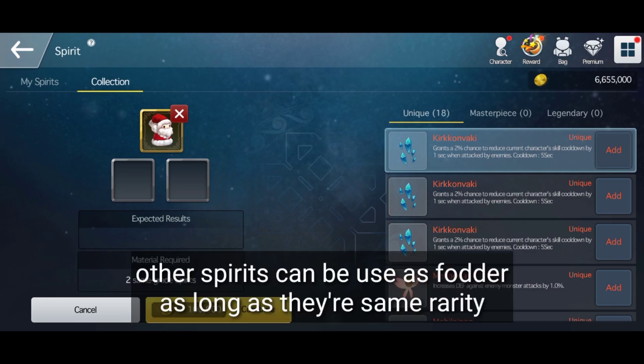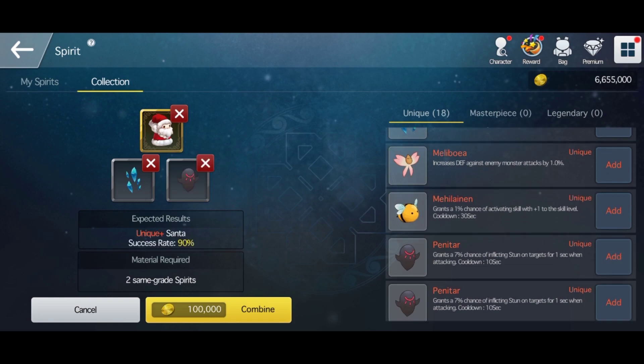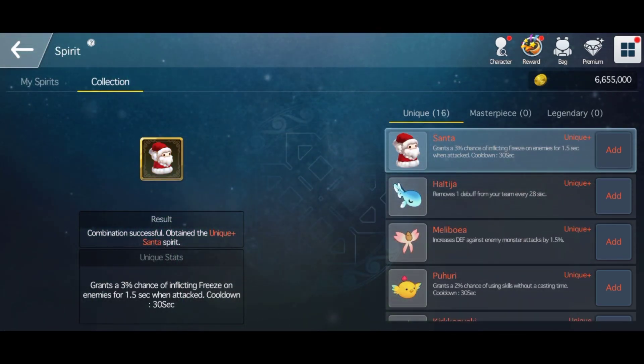Click this Santa, then click Spirit Combination. Let's choose Santa — we want to increase Santa to unique plus. You can use any spirit as long as it is the same tier. Select two more spirits and then click Combine. It's a success! Let's do it again — we need unique plus plus.